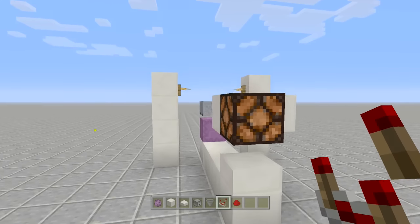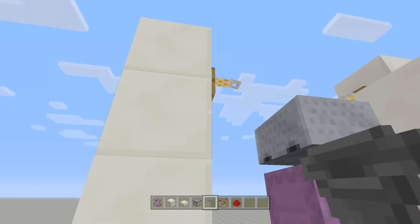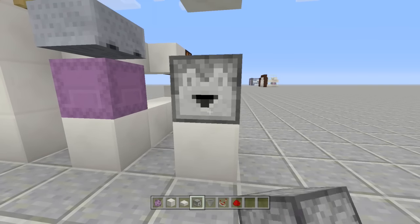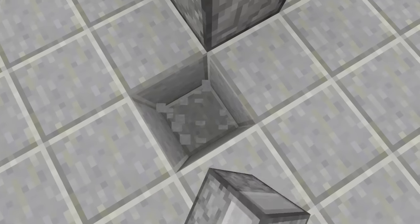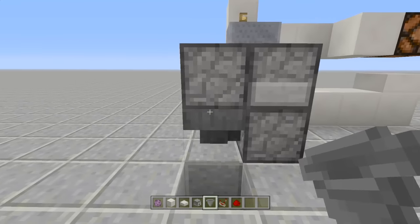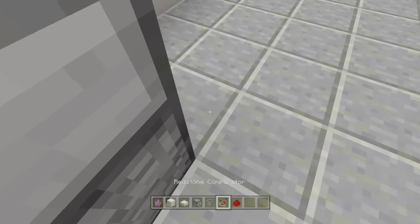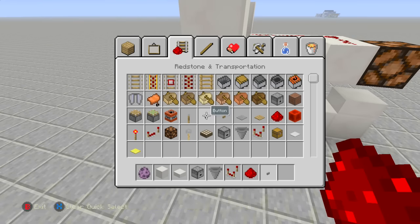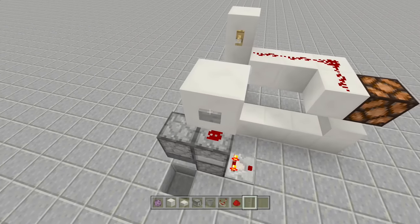Now we're going to build our silent T flip-flop. Make sure you grab droppers, not dispensers, and hoppers as well. Come to the left-hand side of the tripwire hook and break out two blocks underneath it. Place a dropper facing backwards, then break the block underneath and place a dropper facing upwards into the first dropper. Place another dropper facing downwards off the front, then place a hopper going into the side of that dropper. Put one item — only one — inside one of the droppers, then place a redstone comparator off the bottom.